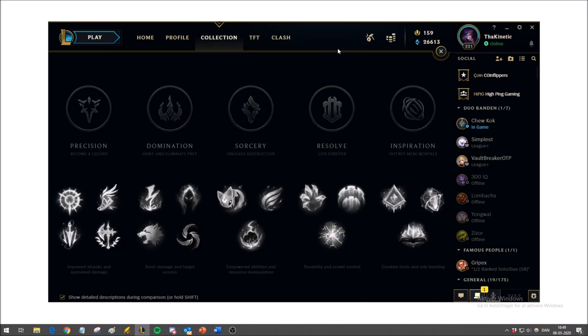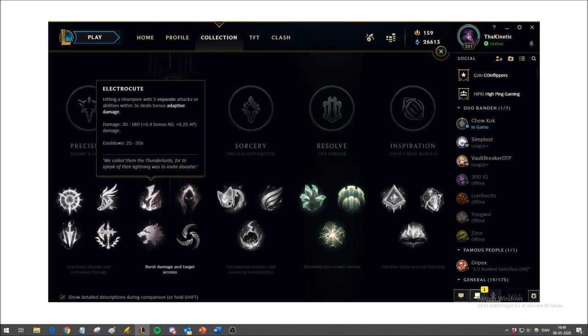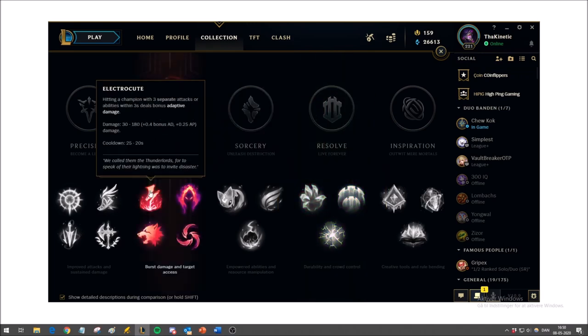For Galio's runes, Aftershock is the most effective. It gives a good mix of damage and tankiness, and because Galio's passive and damage reduction scales with magic resist, Aftershock becomes even more effective on him. It also allows him to go into the Resolve tree, which is a great tree for him. Electrocute doesn't give any tankiness and only works on one target, so it's generally not that good.